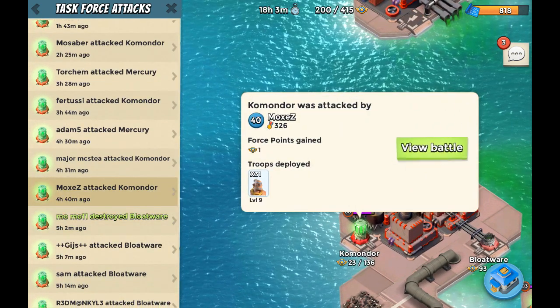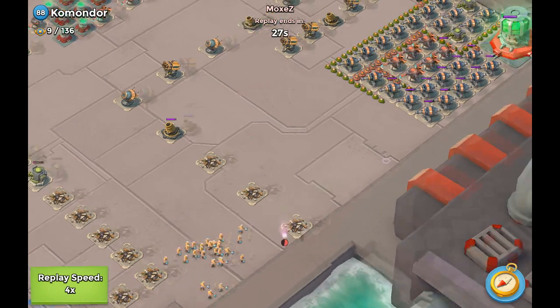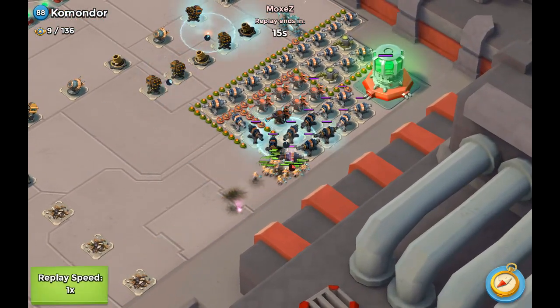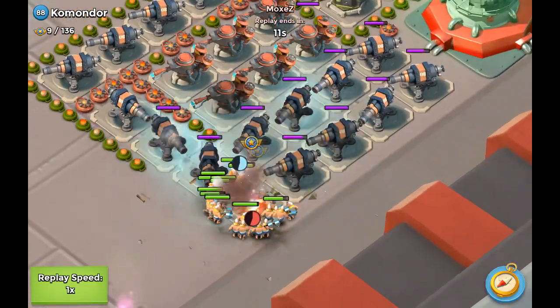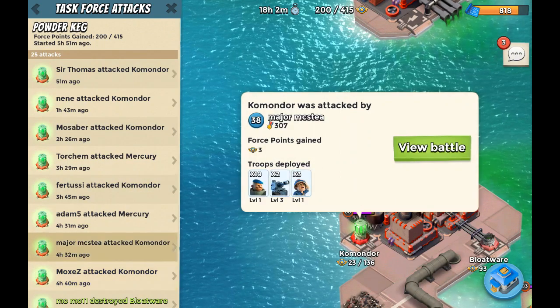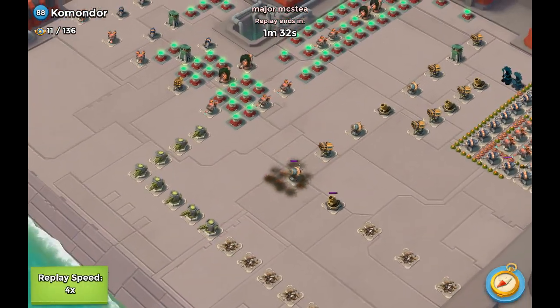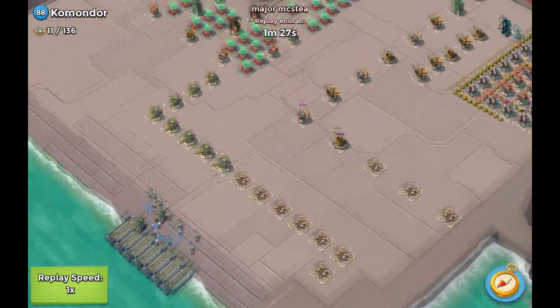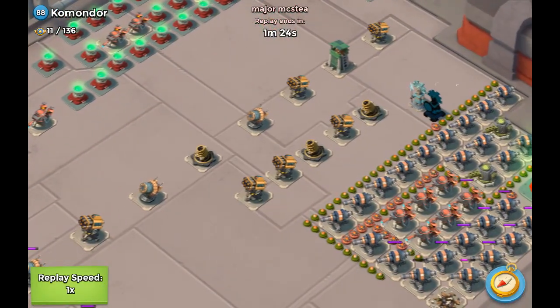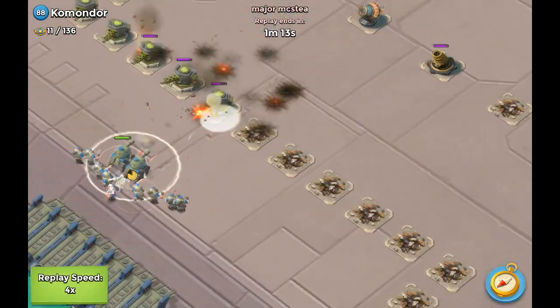Moving on to Commodore — Morax is attacking right now. He actually only gained one force point. Moving to the right side, doing quite a bit of damage at the left side — that one can get taken out with one artillery shot. Then Major McStay actually got three force points on this base. This shock launcher — you shouldn't have to take that into consideration, only these rocket launchers over there, because this shock launcher is not going to be in range if you get all the way over here. It's really unnecessary to go for the machine guns.